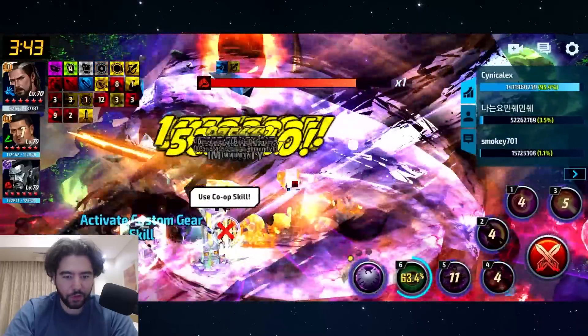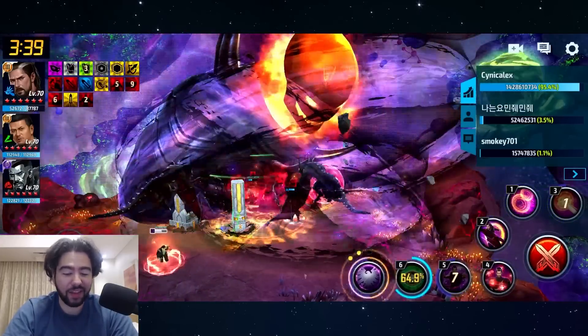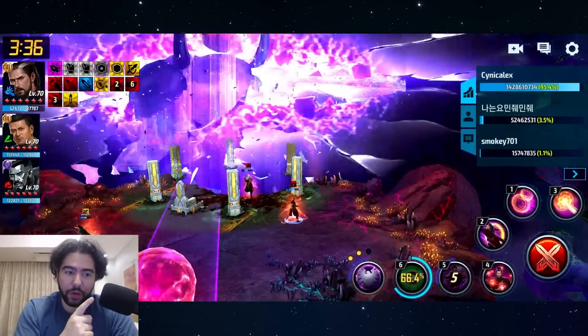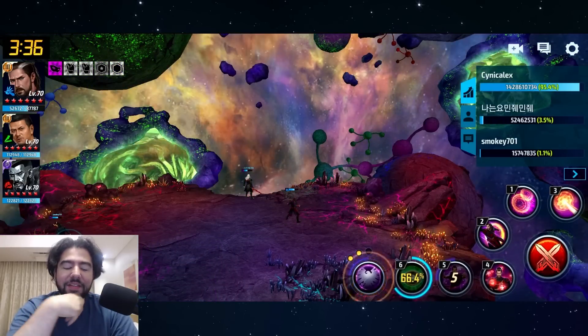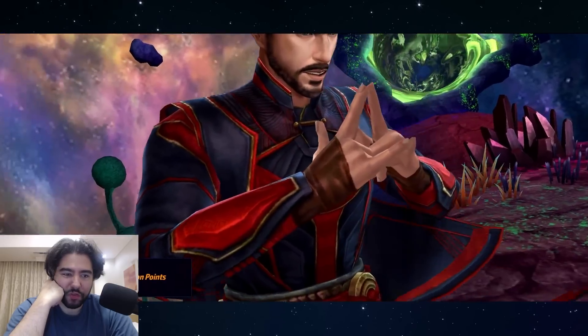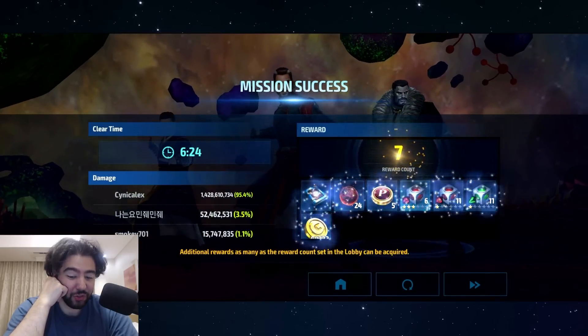We're almost done here. This is the fight - I absolutely love it. The only other thing to note is that the death animation on Dormammu does take about five seconds. So if you kill him with less than five seconds to go, you're actually going to lose. Which is a bummer.